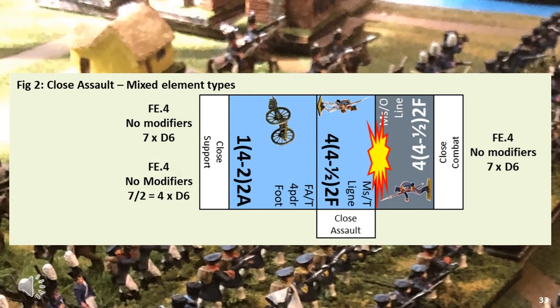Let's now look at the close assault in more detail. Assuming this attack gets through the opportunity fire without being disordered — the French player conducts close combat against the Prussian element. The infantry element has an FE of four, no modifiers. At close assault that means seven dice. The close support artillery also has an FE of four, again getting seven dice but halved because it's close support, resulting in four dice. The French spin eleven dice with five hits. The Prussians spin a four for the save and are disordered. The Prussians then counter with FE four, no modifiers, using seven dice. The Prussians spin seven dice with three hits. The French spin a four — no effect. The French will win this close assault.